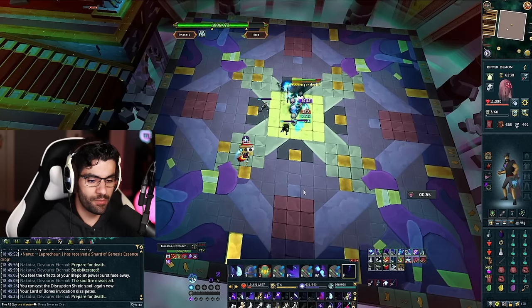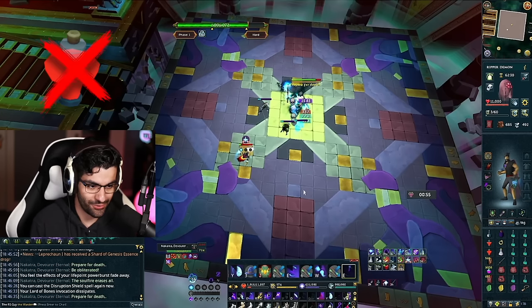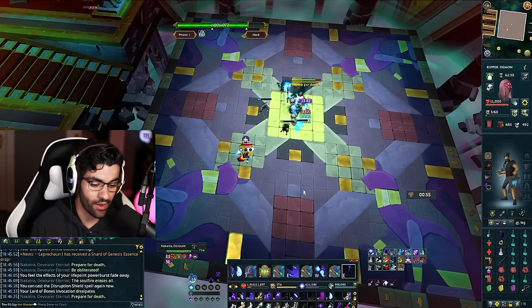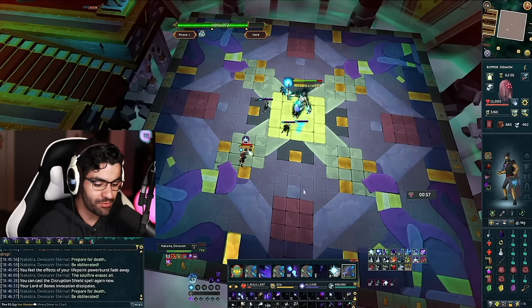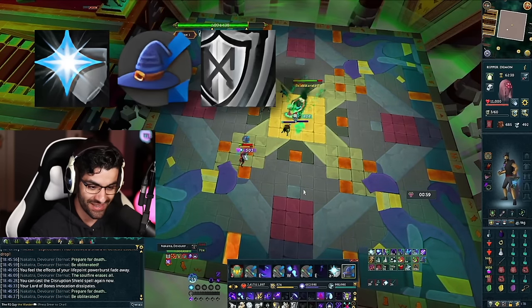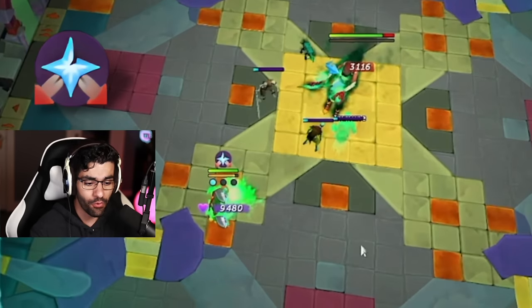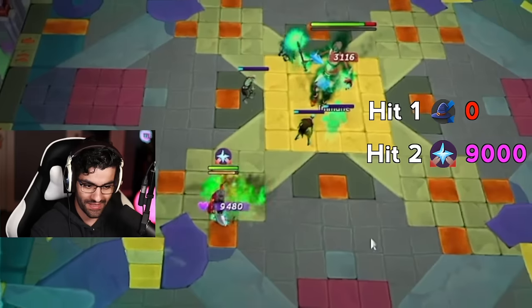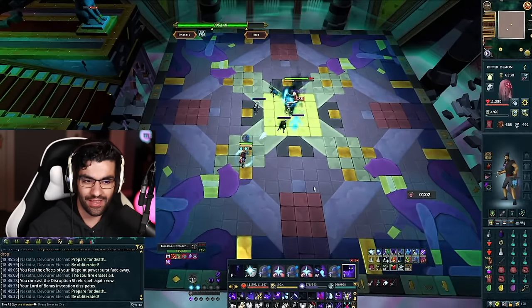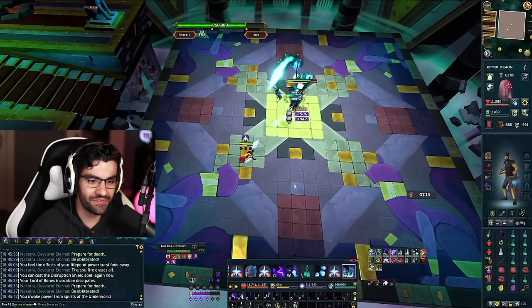Now we're into another 'prepare for death,' but this one is different — my power burst of vitality is still on cooldown, and I don't have many life points, so doing a reflect strategy would kill me through the reflect. This time I activate devotion, deflect magic, and then resonance. I very quickly flick off deflect magic for one of the three attacks to get a free heal all the way to full HP, and we continue the fight.